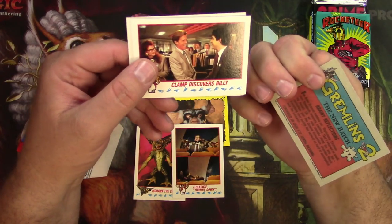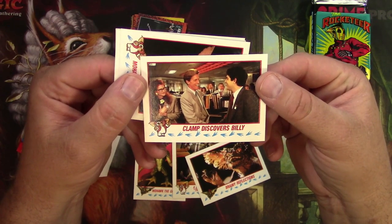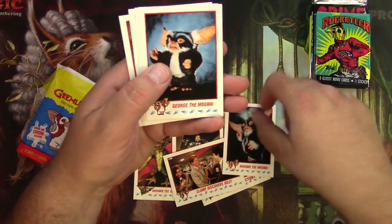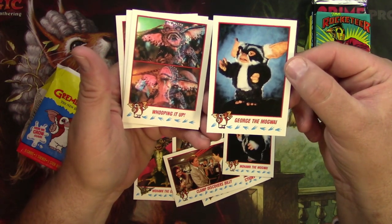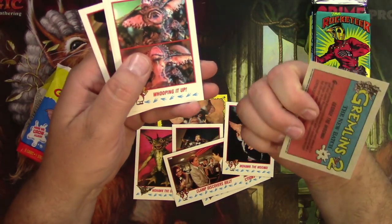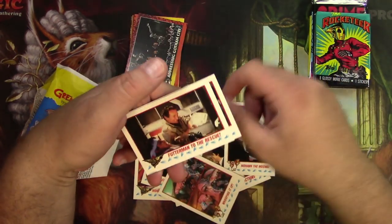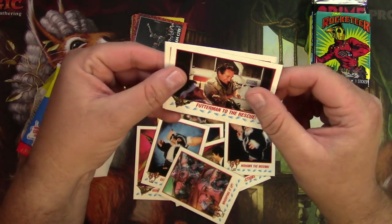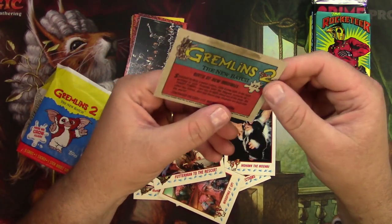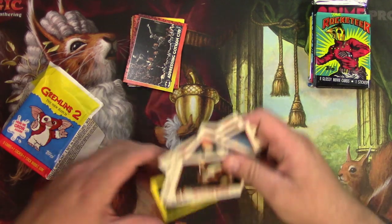Brainy Reflections. Who's Clamp and why does he discover Billy? I'm sure that means something from the movie. There's Mohawk before he turned into an actual Gremlin. I forget the rules of the Gremlins — if they eat after midnight, do they turn into this? Or what happens when you dunk them in water? They multiply, is that what it is? Whooping it up. Futterman to the rescue — good old Futterman, I have no idea who that is. And that was Gizmo, the lovable Gremlin. Gremlins 2.